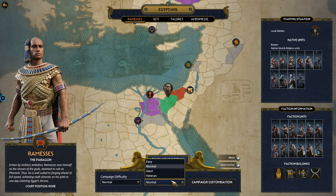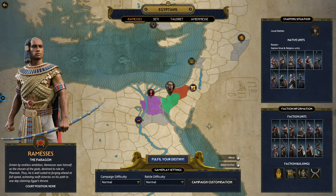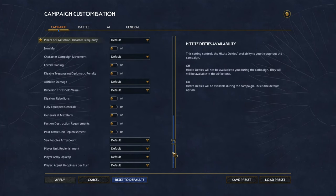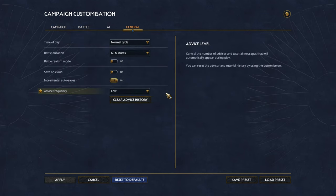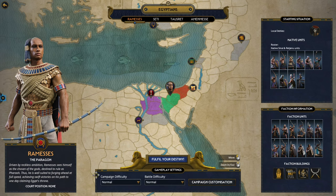Campaign difficulty and battle difficulty will stay on normal, mostly because I want to explore as much as possible. We have a limited amount of turns — 60 — so a balanced game seems okay. There's also campaign customization, there's a lot that you can do over here. You can adjust the campaign the way that you want it, but for now I'm not going to waste any time in these menus.